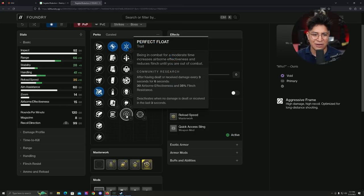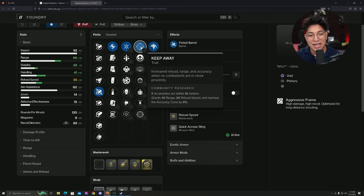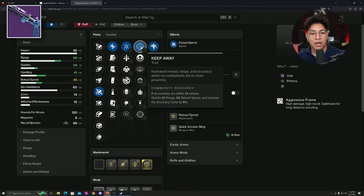Next, a Perfect Float — not really worth talking about. Same with Shot Swap. Now the second column things get really spicy. Keep Away has been a brand new S-tier perk, and on this hand cannon you get plus 10 range, plus 30 reload, and your accuracy cone is reduced by 5. I want to compare this to the Strand hand cannon — the Round Robin — you can get Keep Away on it as well and enhance it, and it's been really, really good. Pretty good perk, especially since I've already used it on a previous 120.